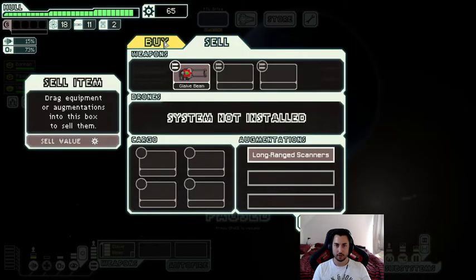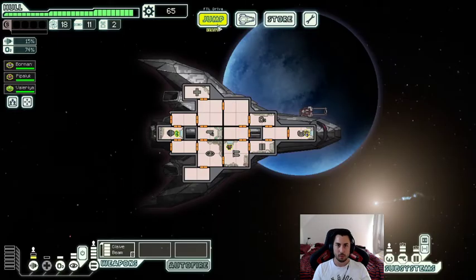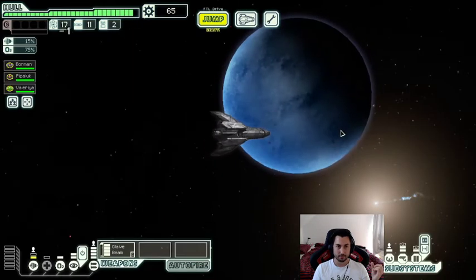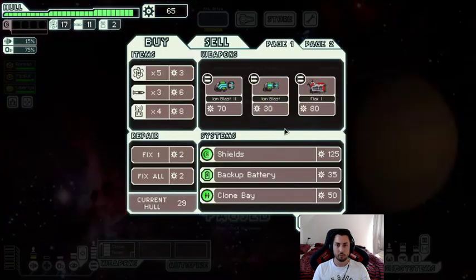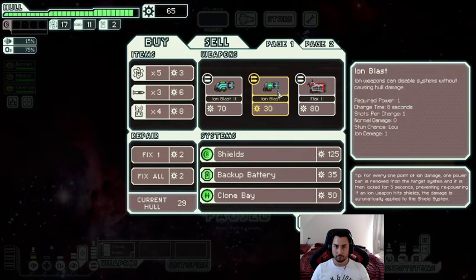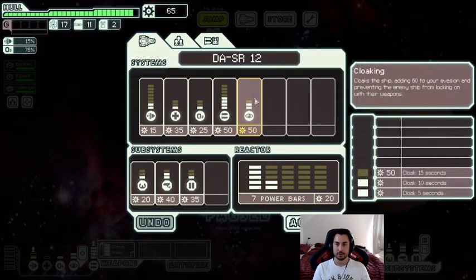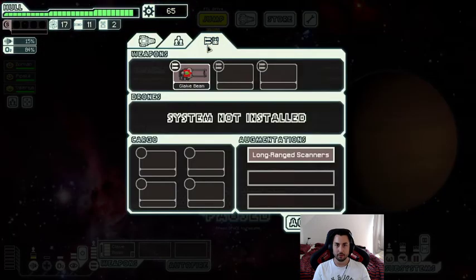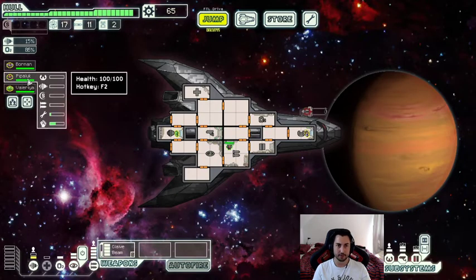There's a store but we definitely don't need it just yet — we cannot afford shields. We also can't move there to avoid the store, so these are just empty jumps unfortunately. The only thing we can potentially do is get cloaking level three. With a 15-second cloak duration and the Glaive Beam charging in 22.5 seconds with crew manning it, we can let the enemy's weapons charge, cloak, and fire off our weapon before they get off a shot.